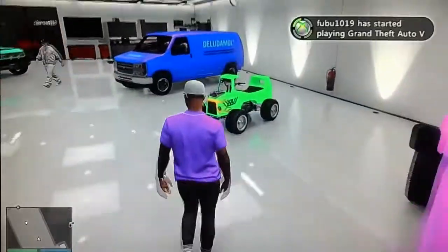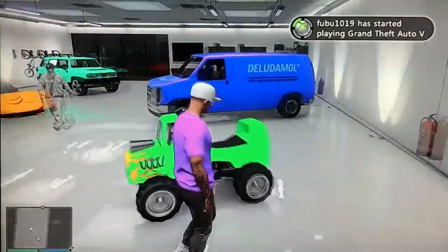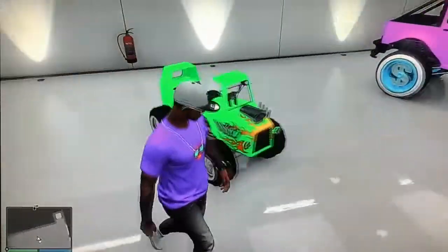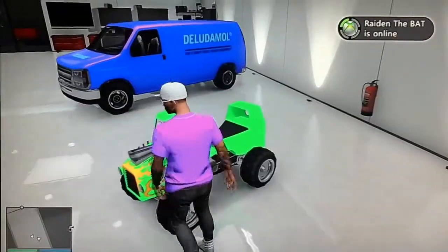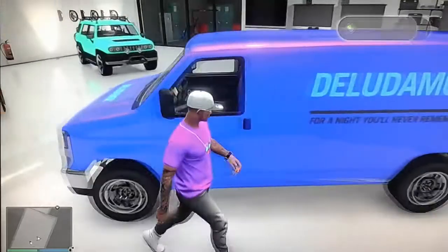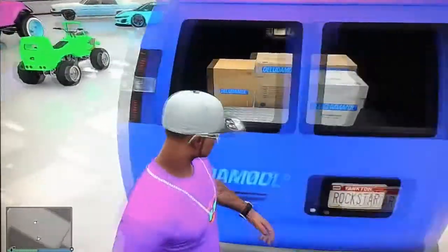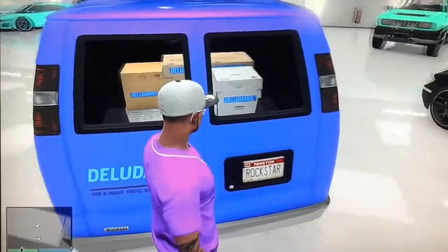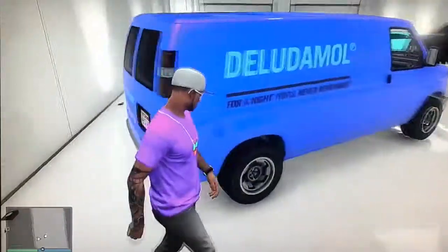Nice look right here. We got the lime green Trevor's blazer — neon green, whatever you want to call it, it's super bright. Pretty good look. Right here we got the Delunamal van — it's blue with a purple pearlescent. Got the boxes in the back and the Rockstar license plate on here. Cool look.